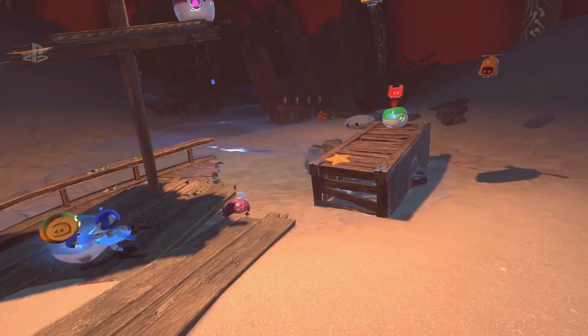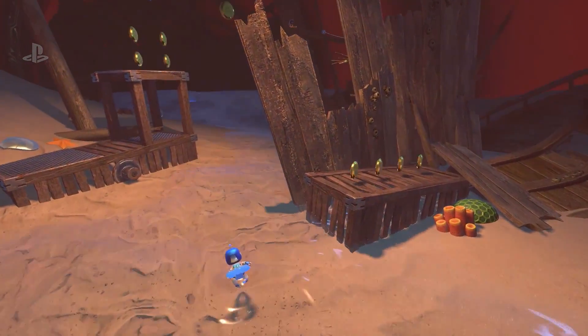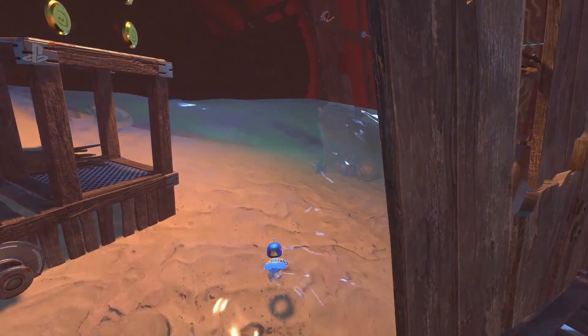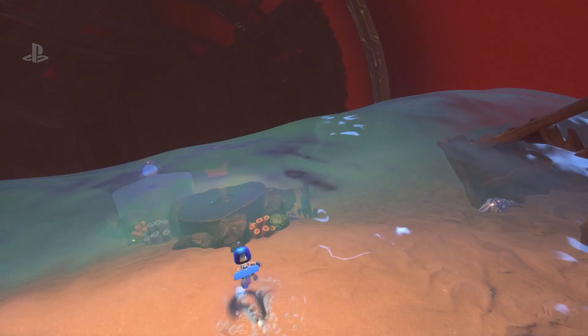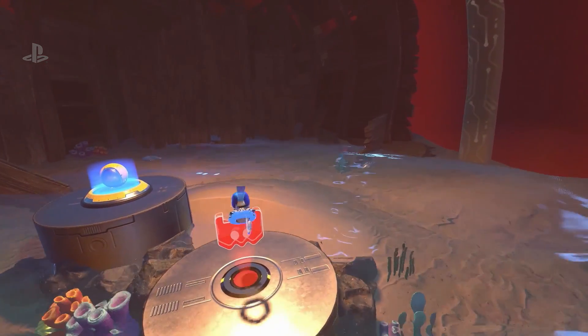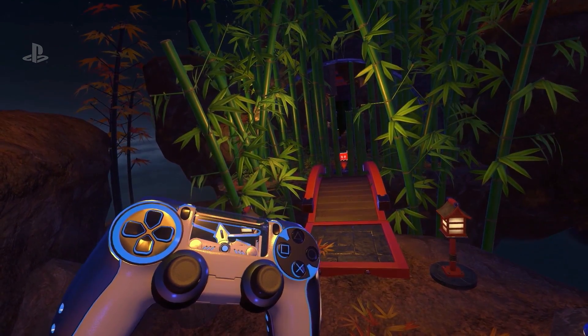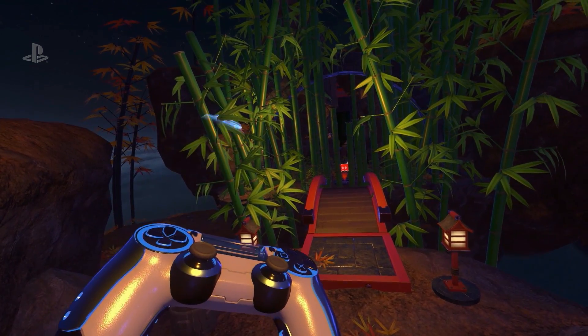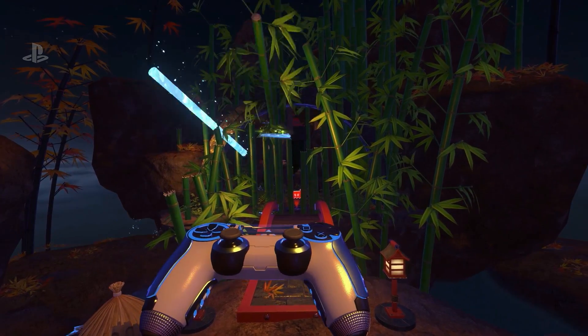We see some of the traditional platformer stuff — there are coins to collect, some hover modes and jump modes. What other types of gadgets can players use? The DualShock 4 becomes visible in your hands in VR, and it's definitely something you don't see in a lot of VR titles right now — the addition of the DualShock. Here you can see it becomes a shuriken, and by flicking on the touchpad you can actually destroy the environment to make a path for your character.